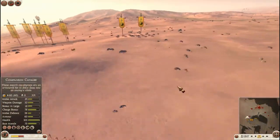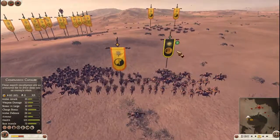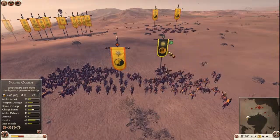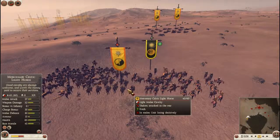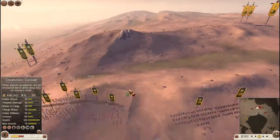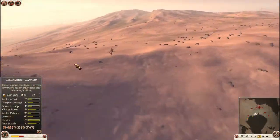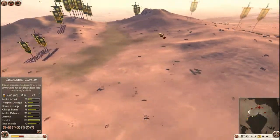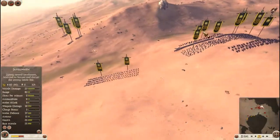I got up here and saw this unit and thought I could take them. So I ran downhill into the rear of it and activated trample, which was really lucky. I kill the mercenary Celtic light horse almost immediately. I've sat up on this hill because I hate this map - there's this ridge line in the middle, you both run up to it, and then one of you basically dies. There's not really any skill to it.